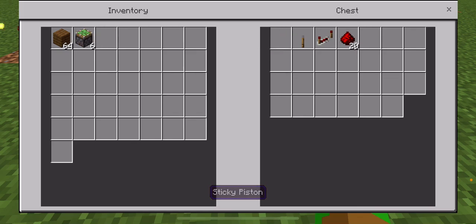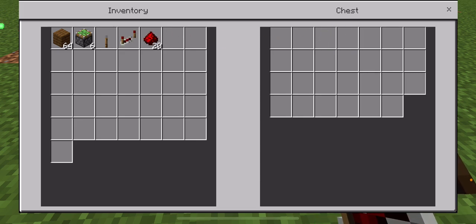In the chest, you will find 6 sticky pistons, a lever, a redstone repeater, and 20 redstone dust. Also, don't forget to get a stack of blocks of your choice.